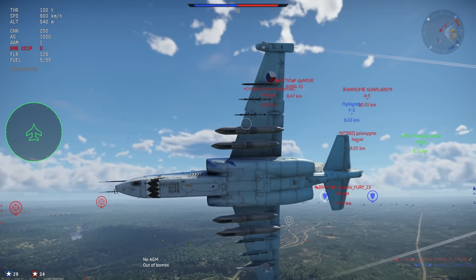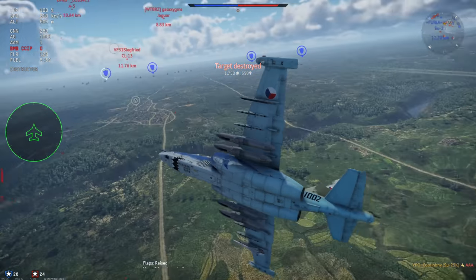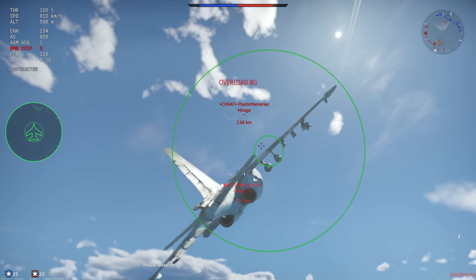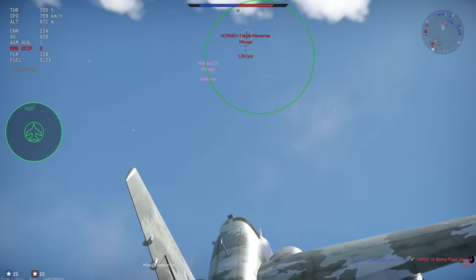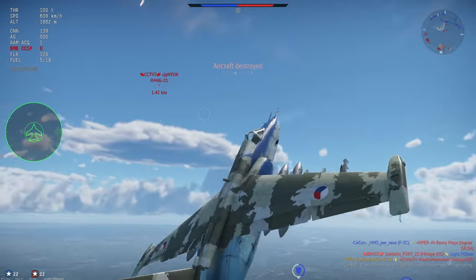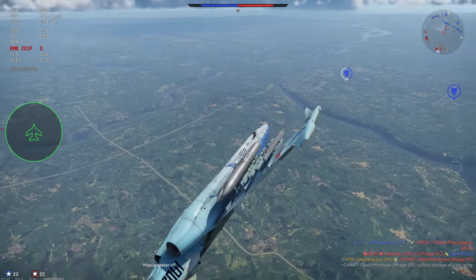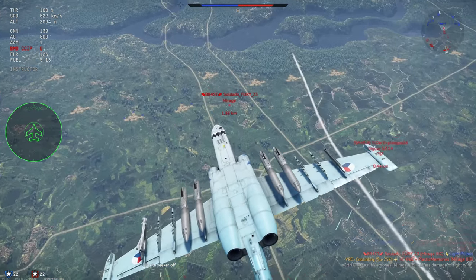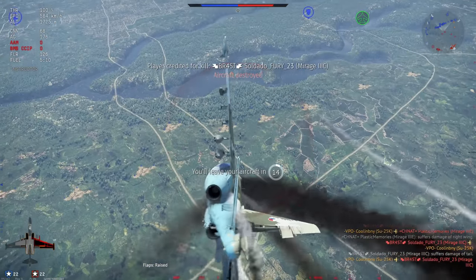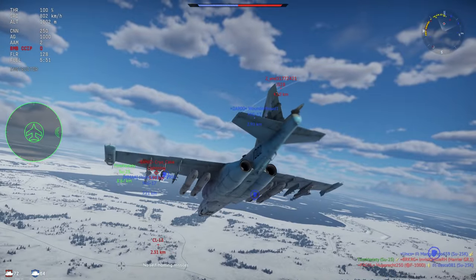With most ordnance loadouts it will still be able to keep a substantial amount of speed, as this plane carries burden very well. The closest thing in game to the Frogfoot is the A-10 Warthog, though in War Thunder at least, the SU-25K seems to be a much more balanced plane in terms of abilities — trading overall carry weight for a much better flying aircraft, making dogfights possible due to the much better acceleration and handling on the Frogfoot.